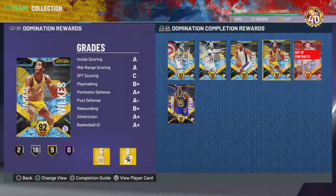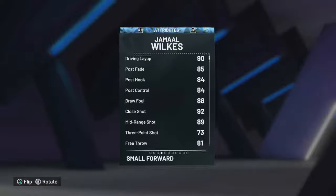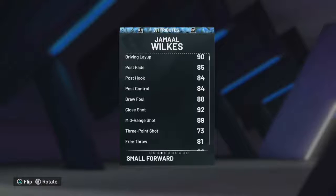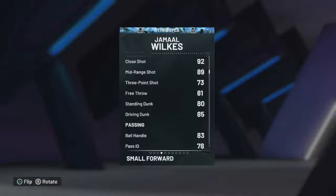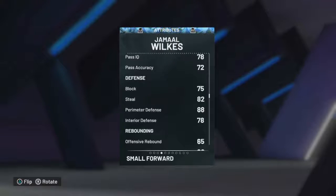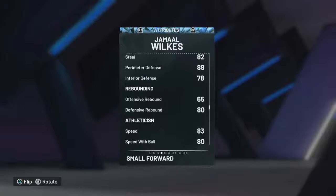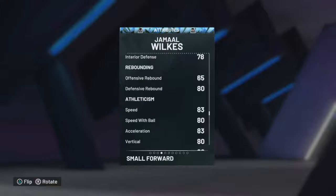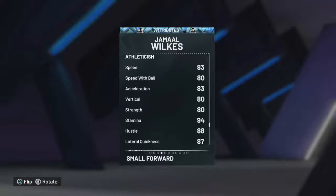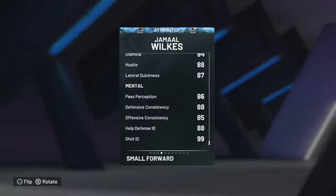We also got the other two diamonds. Jamal Wilkes — this card looks okay to me, not the greatest. Not too much on the three-point shot at 73, but his post hook 84, post control, post fade 85, driving layups 90, shot close 92, draw foul 88, mid-range 89, free throws 81. Standing dunk 80, driving dunk 85, ball handling 83, blocks 75 — not too bad for a shooting guard slash small forward. Steals 82, perimeter defense 88, interior 78. Offensive rebound 65, defensive rebound 80, speed 83, speed with ball 80, acceleration 83, vertical strength 80, lateral quickness 87 — not bad.